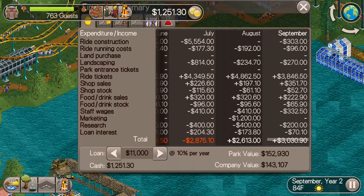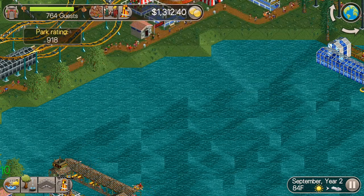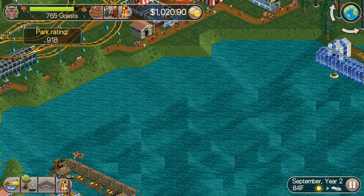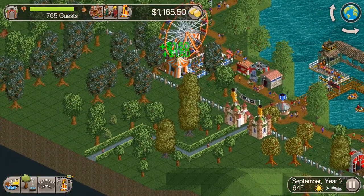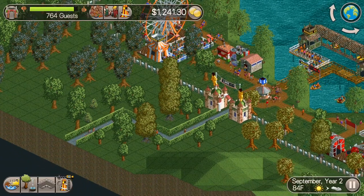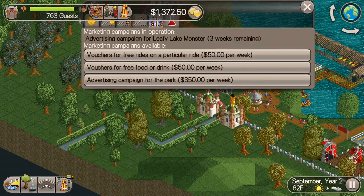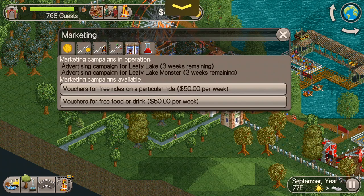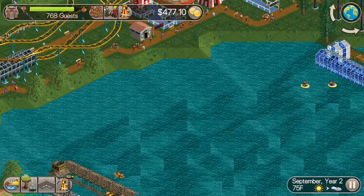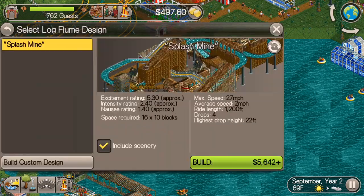Next thing I want to do here is look at our finances. Our guests aren't really increasing that much, even though I've got an advertisement going on. I think lots of guests are leaving — they're probably running out of money. It would be nice to have a cash machine, but we don't. So I'm going to create another advertising campaign to see if we can get some more guests in here, to spend some money and help keep our revenue and cash flow up, so we can keep building rides without borrowing more money.